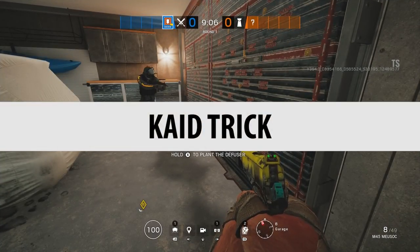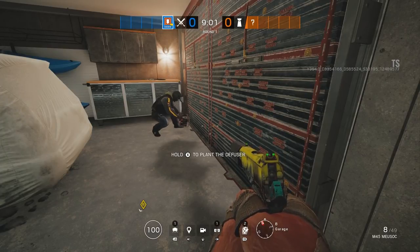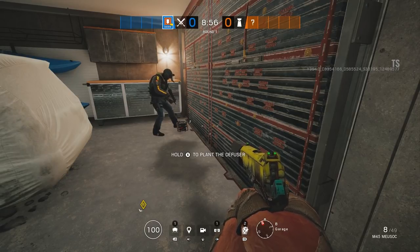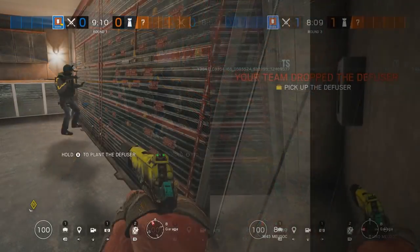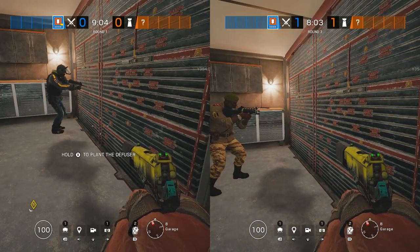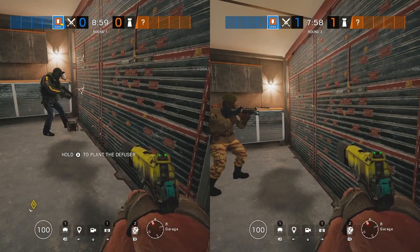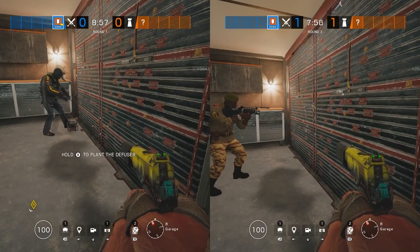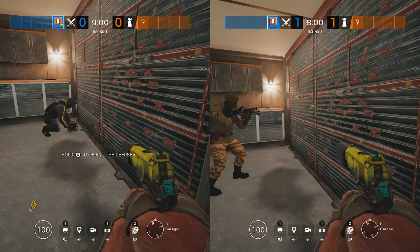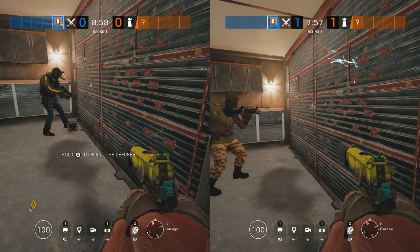Let's start with the Kaid trick. Bandit is known for the Bandit trick, which is based on listening for the thermite charge and then, as soon as he hears it, placing the battery down, electrifying the wall, and destroying the charge. Let's watch both of these guys put out their devices and see what kind of delay there is. They made it seem like it was a long delay but here they are both activating at the same time — Bandit's electrified and about a second later is Kaid. If we watch it back in slow motion you can see Kaid can get his device out quicker and from range as well, but Bandit electrifies about a second quicker.